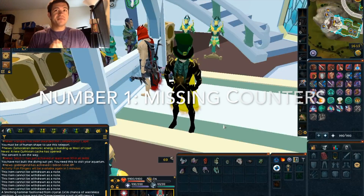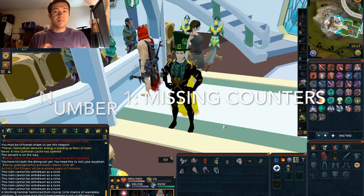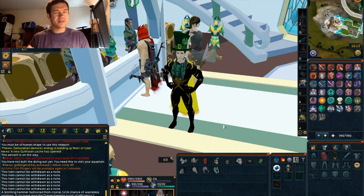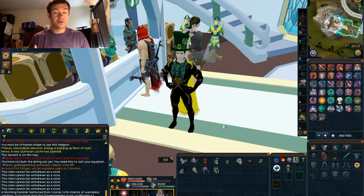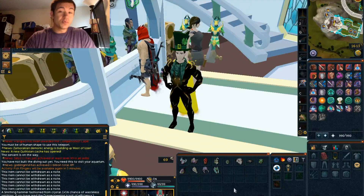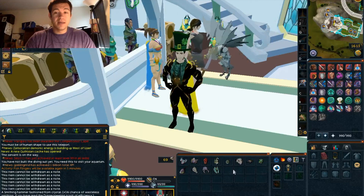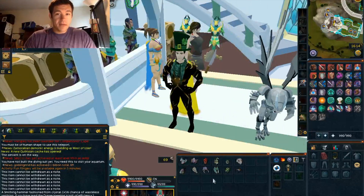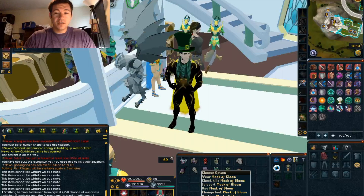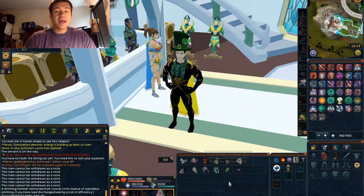Number one — and I kind of unintentionally did go in order as to what I'd like to see changed. This one is the one I actually want the most because currently there's not really any way to see this. Quite simply: why is there no timer to let you know that your masks are available to force a task? If you look here, there is no option — even in the examine — to be able to see when your mask is ready to be used again.